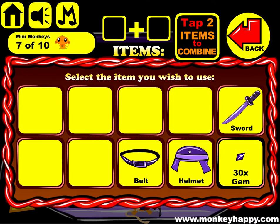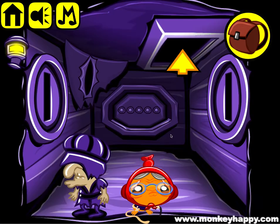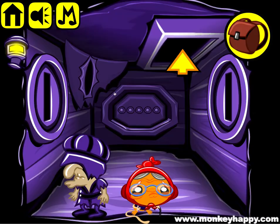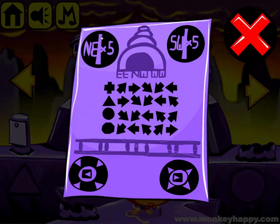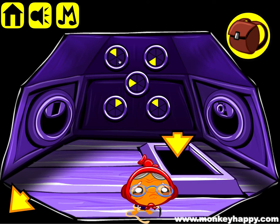Combine the helmet and the belt and we've got a strap with a helmet, which we can give to this guy. This guy wants 40 gems — we've got 31 so far. We can stick the sword in here, and that allows us to do this, which is north east times 5.